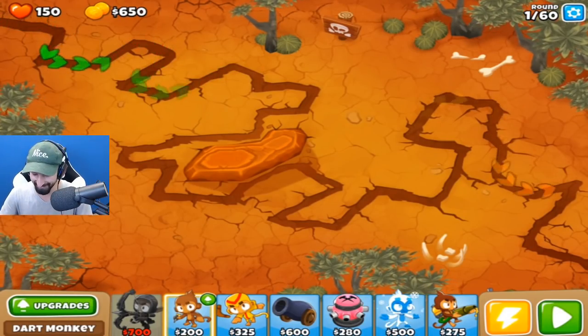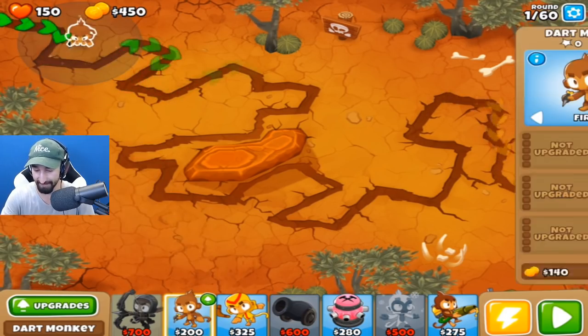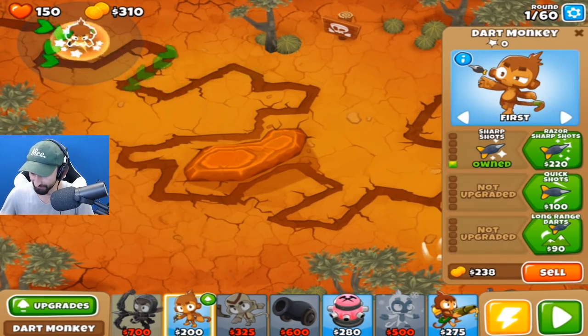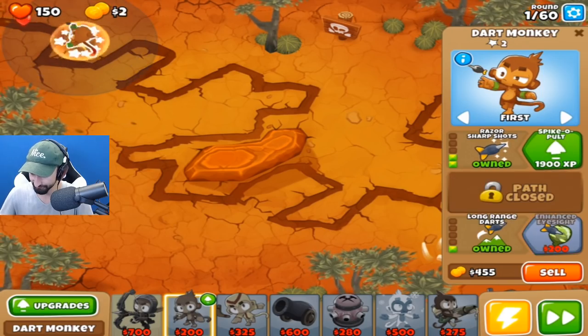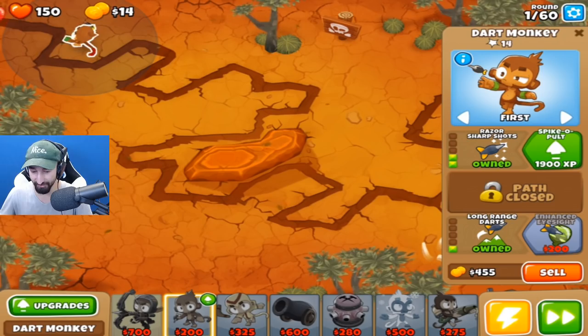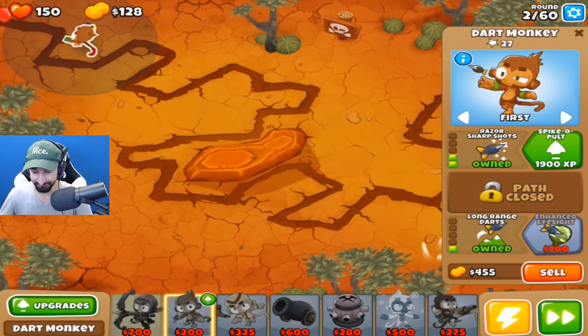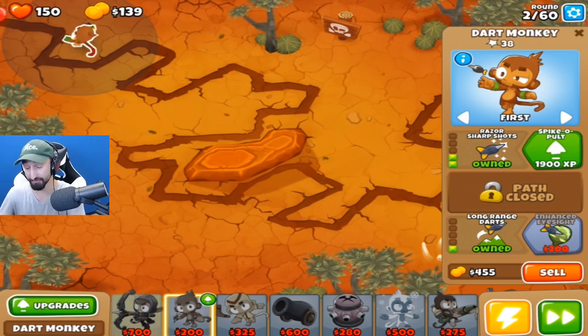We are going to go ahead — that was our first time beating an intermediate level. Now we're going to try and beat an intermediate level on medium difficulty. Wish me luck! Let's get some GGs in chat — we beat it. Smash the like button, everybody. We can't afford Quincy right off the bat, but we can afford this fine gentleman, so that is what we shall do. And honestly, he's not bad right off the start — a Dart Monkey! Look at that, he's going.